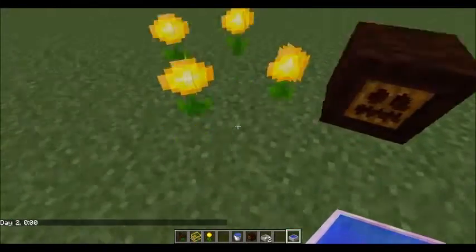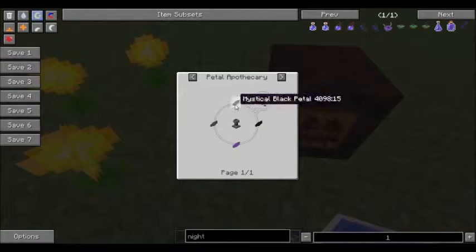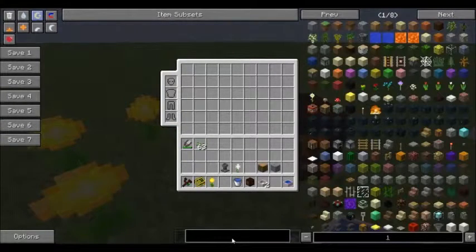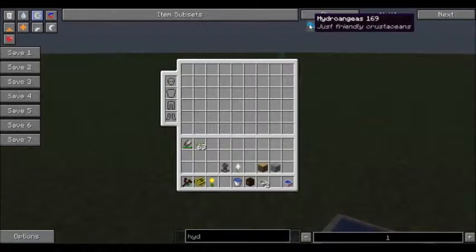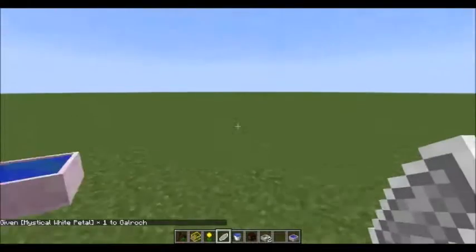One more note about the Day Blooms — this also counts for Nightshades and Hydrangeas. Those are the three passive mana generating flowers. The Nightshade is the counterpart to the Day Bloom, just as easy to make, and it generates its mana from the power of the night — the moon — instead of daylight. The Hydrangea is a bit more difficult to make, requiring a couple of mana petals, which you gain by throwing mystical petals into a mana pool with some mana.